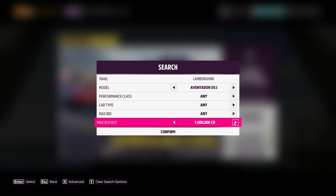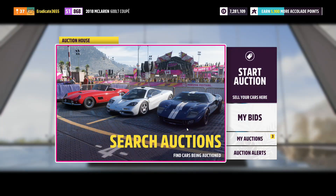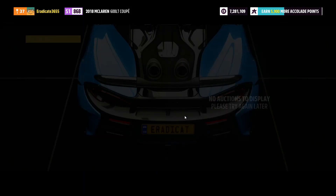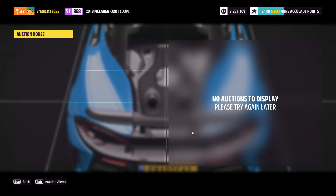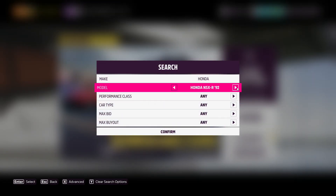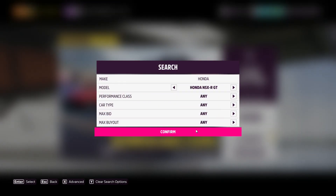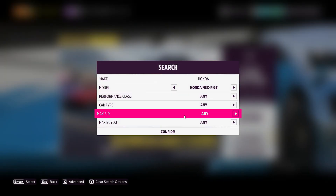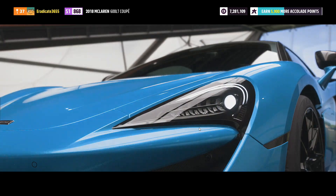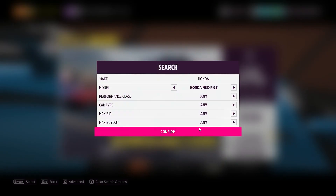Car number seven is the Lamborghini Aventador SVJ. This car is super hard to get right now, but we know it sells for 20 million, so try to get one for 11 million or less. Coming in at number eight is the iconic Honda NSX RGT, with a max buyout of 20 million credits. I'd recommend trying to pick one up for 11 million or less if you see any on the market.